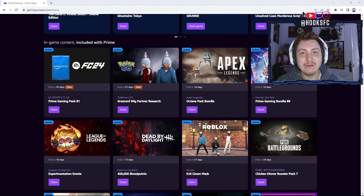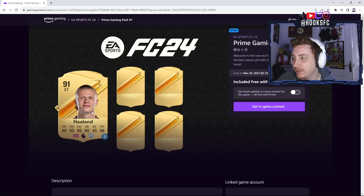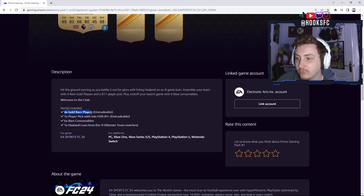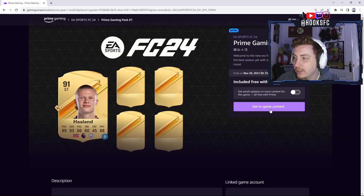Here we are on Twitch Prime Amazon Gaming — FC24 Prime Gaming Pack number one is here. Let me make sure none of my information is on there. We're going to get four gold red players, one player pick 81 plus, six red gold consumables, and a Haaland loan for all consoles. Let's go!